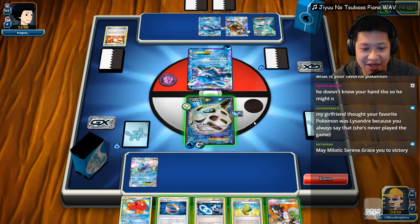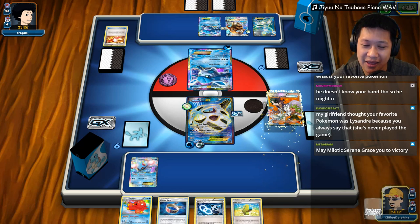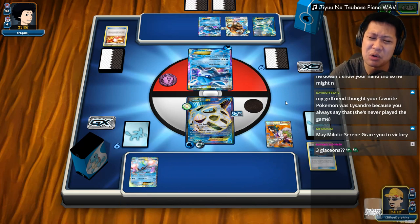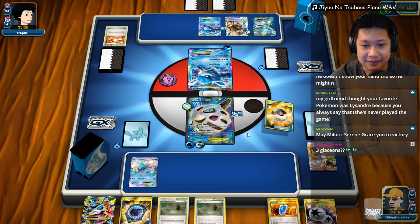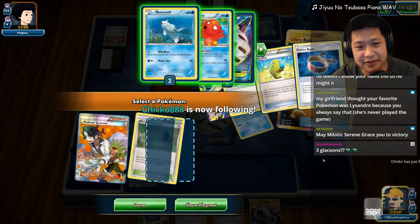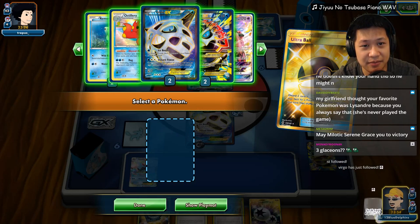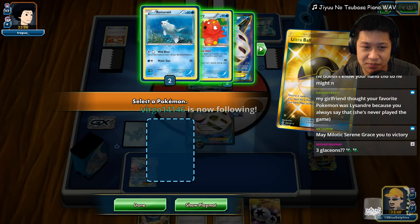Let's play this right here. I need to match this hand, which is virtually impossible. I'm losing a Choice Band which I wanted for Mega Glalie later, but that is okay. We cannot afford to wait — we need to set up more Pokémon. I'll play the Sycamore. I know I don't want to evolve that Glalie right now. There's Oranguru, there's another Glalie, and Lele — if I need to fight with Lele, she's a good choice. Charge up.